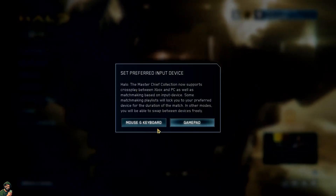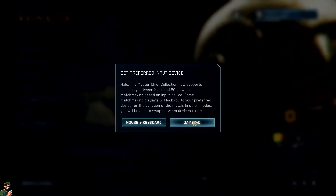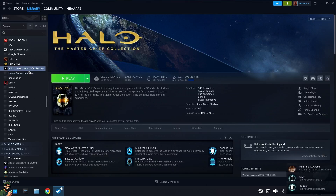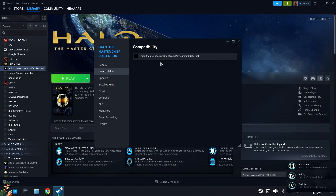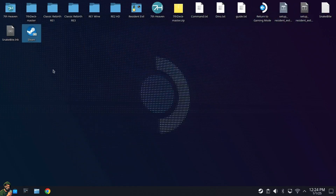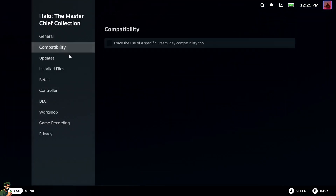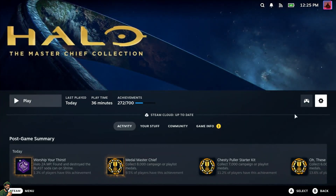Once it's logged in, you can set your preferred input preference — it'll automatically pick up your input. For the purpose of this video, I'm going to select Gamepad as my primary input. Then immediately quit to desktop. Once you're back on the Steam desktop, go to Properties, go back to Compatibility, and uncheck the specific Steam Play compatibility tool. Close that, and go back to game mode. Once we're back in game mode, before you launch, go to Properties again and just verify in the compatibility settings that it's held that setting — which it did.